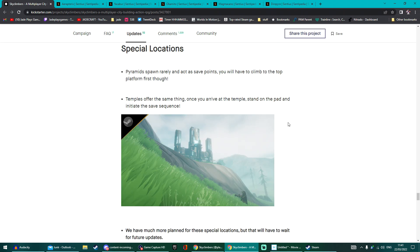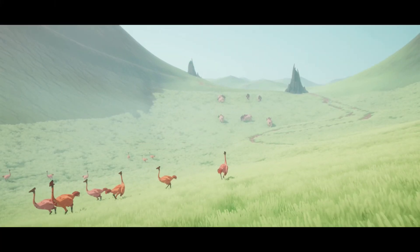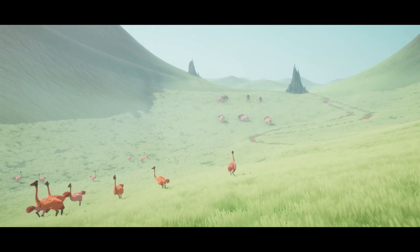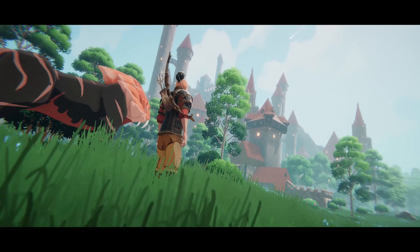There are also Pyramids, which spawn rarely but serve as save points if you climb to the top of the platform — the same goes for Temples. Some features like fragments aren't working correctly yet, but there will be Void Orders, locations reserved for Void Lords, which are high-level enemies.